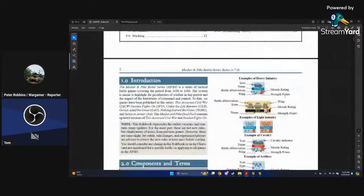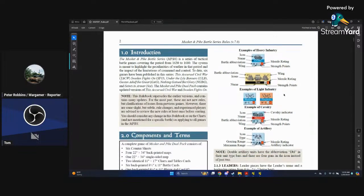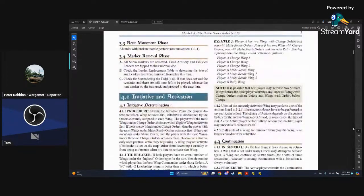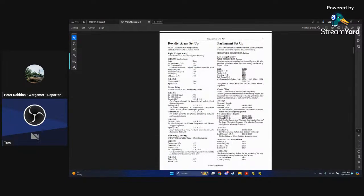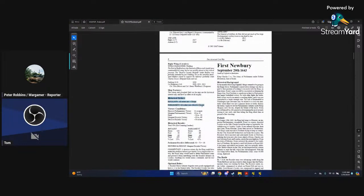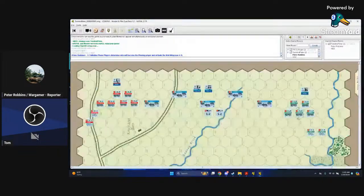What I'm trying to represent here is somebody walking into a convention and somebody hands them the sequence of play — because that's ultimately how you have to learn a game. In the playbook, the setup says which wing activates based on the order currently assigned to that wing, so we need to give them orders. If a wing is under charge, it activates first.